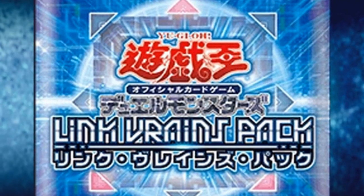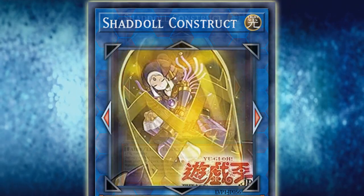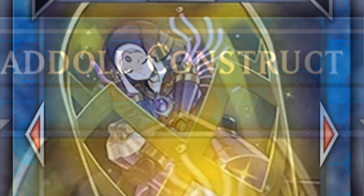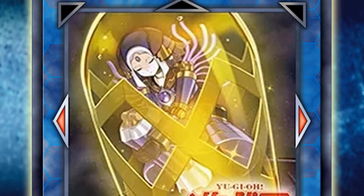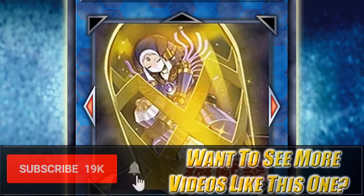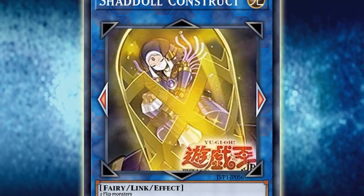Hey, what's up guys? Phoenix here and today we're going to be talking about one of the newest legacy support monsters spoiled for release in the OCG's Link Vrains Pack. And that monster is Shadol Construct — just Shadol Construct, not El Shadol Construct. This card is pretty solid for what it is and it does solve some of the long-standing problems the Shadol theme has had, as well as helping solve how the deck plays under Master Rule 4. But it also has its own flaws attributable to weak design foresight in Konami's R&D department.